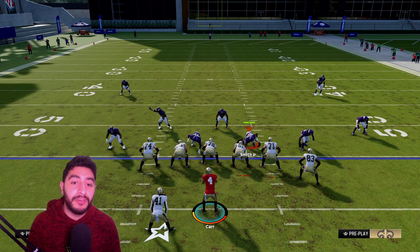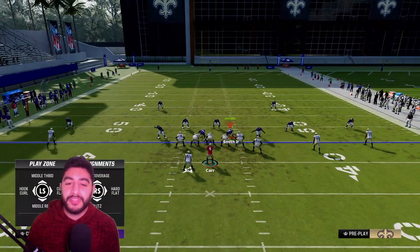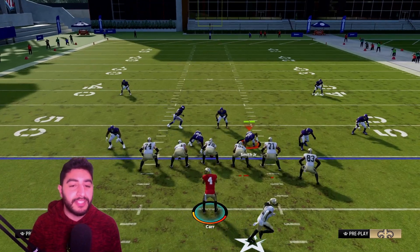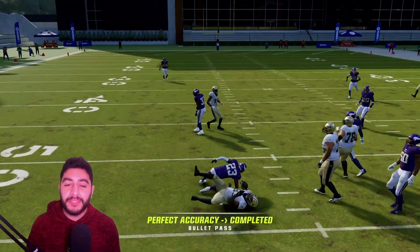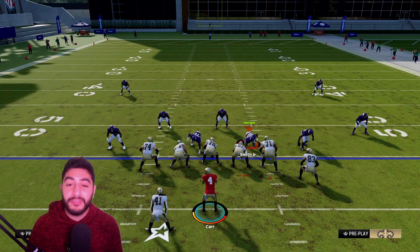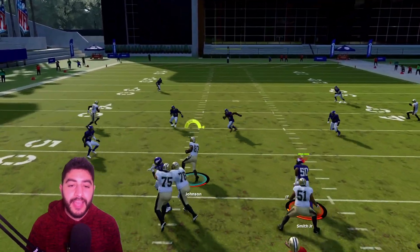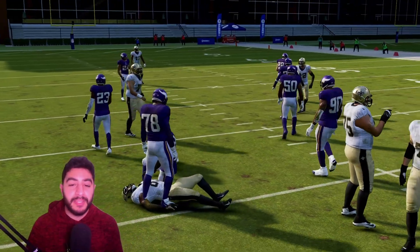With the tight end on the drag route, it's simple — just pick up chunky yards. It forces your opponent to respect it, do something about it, or you can consistently pick up three, four, five yards on a consistent basis. Just throw it, put your head down, and try to pick up something.